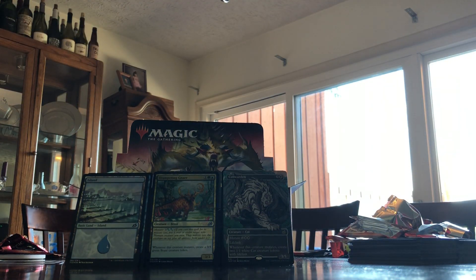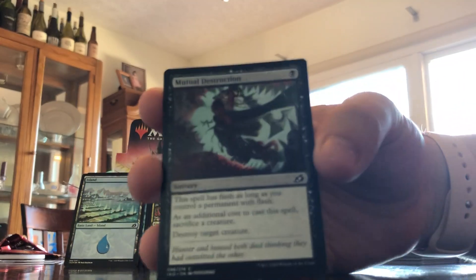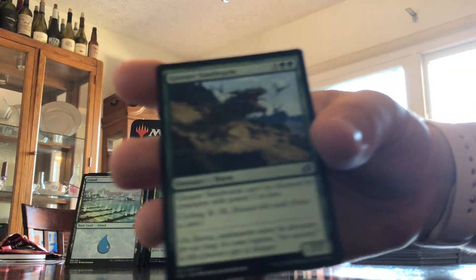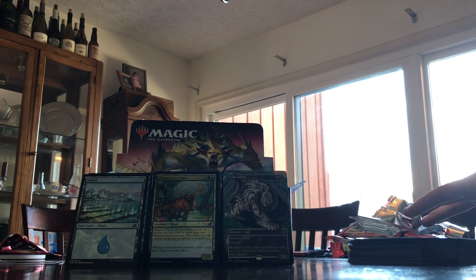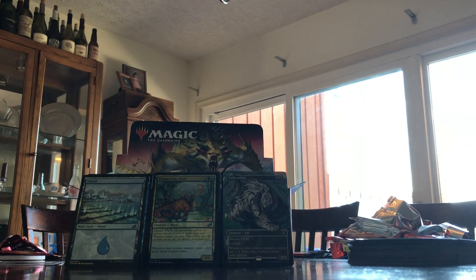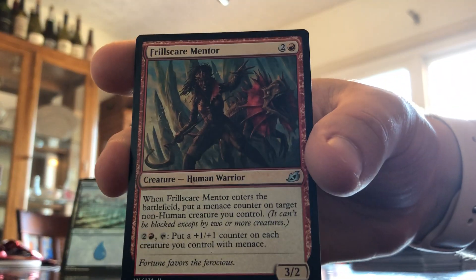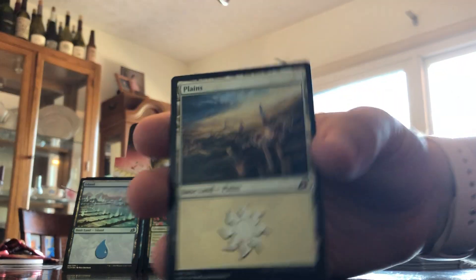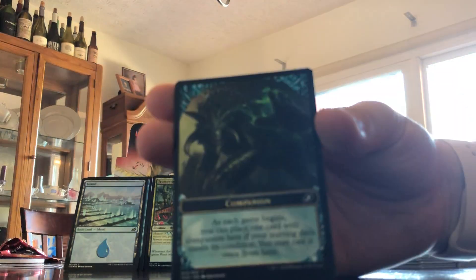Thieving Otter, Spell Eater Wolverine, Garrison Cat, Mutual Destruction, Humble Naturalist, Memory Leak, Greater Sandworm, Springjaw Trap, Rumbling Rockslide, Convolute, Avian Oddity, Momentum Rumbler, Frillscare Mentor. Legendary — Mythos of Illuna. Planes card and some sort of companion token.